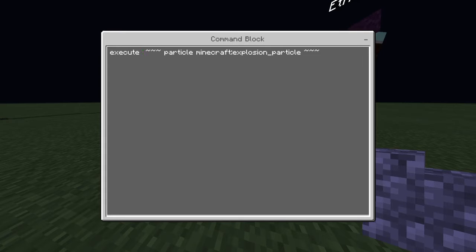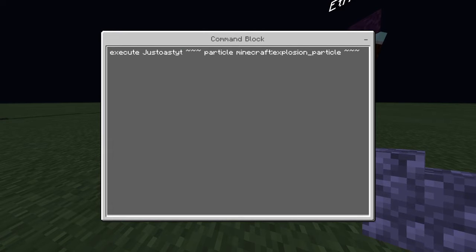So basically you do 'execute', then whatever your name is, then tilde tilde tilde, space, 'particle', space, 'minecraft:' and whatever particle you're doing, and then tilde tilde tilde.